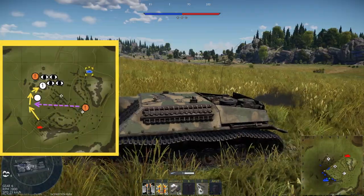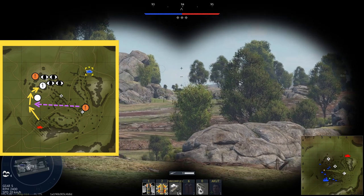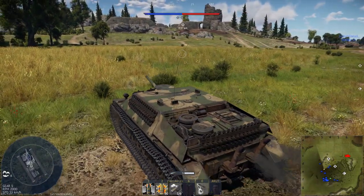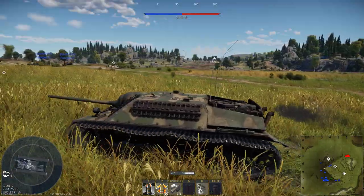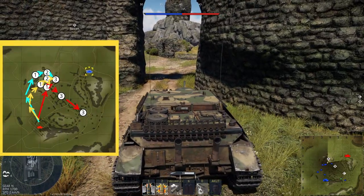The map we got is Carpathians with domination, so I pick my brawl route for this map and move to my first key position. As mentioned in my map tactics, the capture point on the hill is crucial for the outcome of the match. When you climb the hill from this side of the map you want to use the path that leads up to the hill. In this match I take advantage of the low height of the Panzer 470 and take a shortcut, but I always have an eye on that area because it's a popular spot for the enemy side.